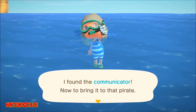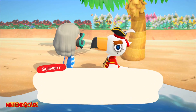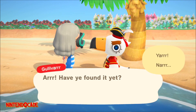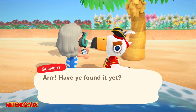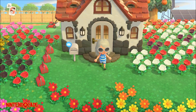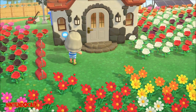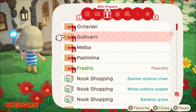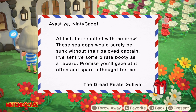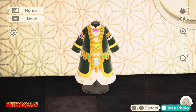You will eventually find the communicator that Captain Gullivar needs, then return to where you found him. Speak to him and he will contact his crew and provide them his coordinates to pick him up. Captain Gullivar will then thank you for your help by sending you a rare item. Check your mailbox the next day and find Gullivar's thank you message. Attached to the message, you will be gifted either a pirate themed furniture or clothing. I happened to receive a pirate treasure robe.